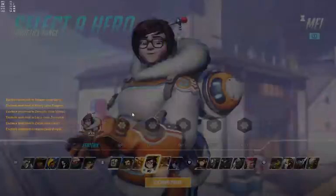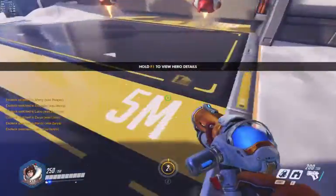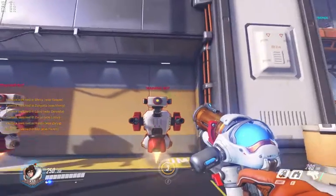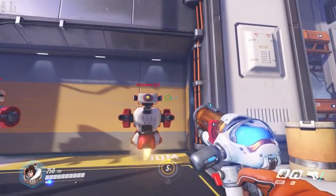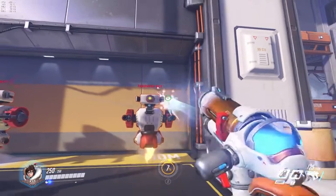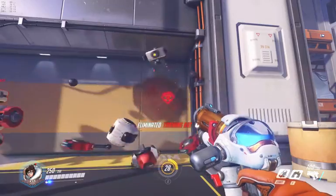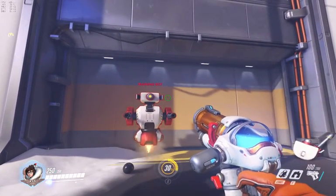So to start off, we'll go to the main at the 5 meter line. Right here — shoot over here. Nothing. Now watch — this is that spot that we were aiming at with Hanzo as well. There you go, here's the headshot. So do the same thing here — this spot is going to be right about there.